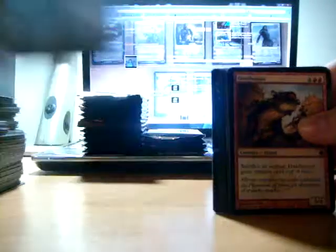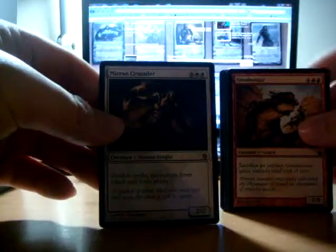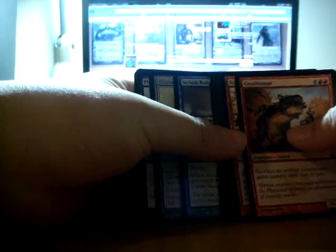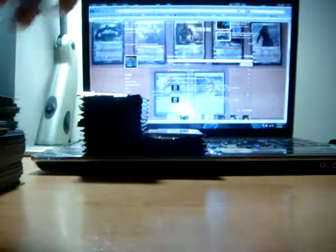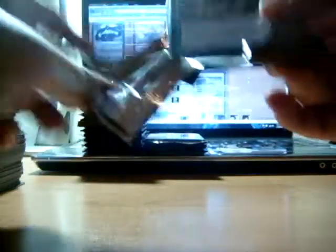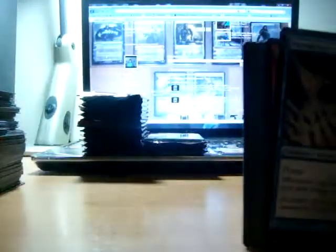That'd be nice to get a Tezzeret. Mirran Crusader — yay! Another good card is the Sphere of the Suns. I like that card — it helps you get your mana fixed. Just by tapping and removing a counter, for pretty much each turn you have, like, an extra mana. So a 6-drop would be a 5-drop.